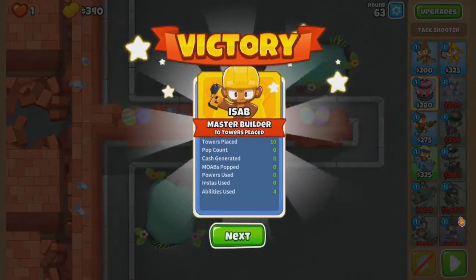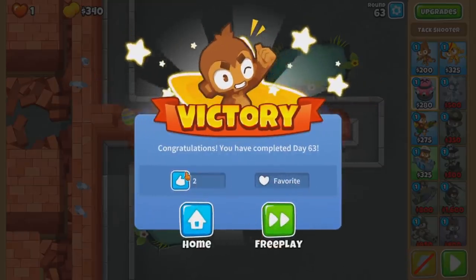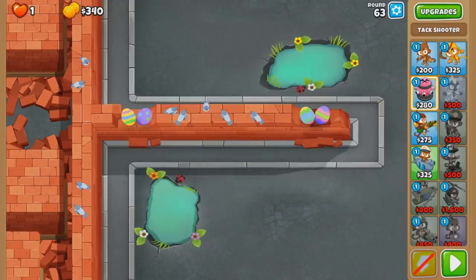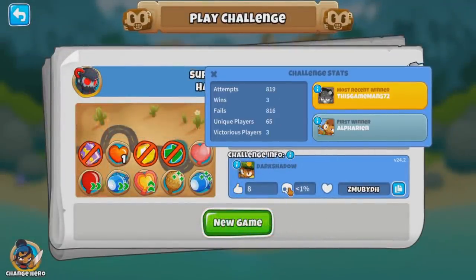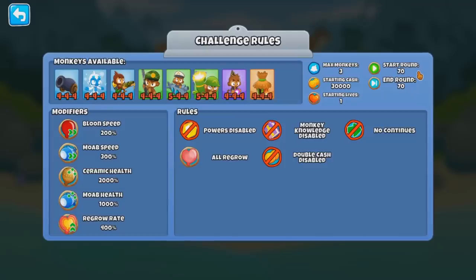And the challenge is done, one life left. What a challenge — great concept, but holy crap, annoying. No monkey story because I sold everything. I have not seen a concept like this before — creating a gap in the lead to kill the bloons. GGs. Surprisingly tricky. So we have less than 1% — 3 wins in 800 attempts. That's like a 0.4% win rate. Poggers.